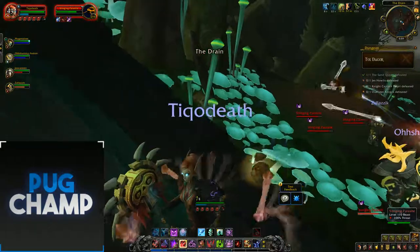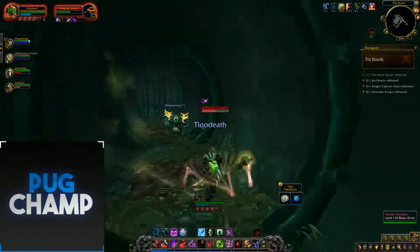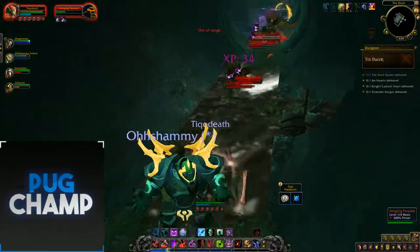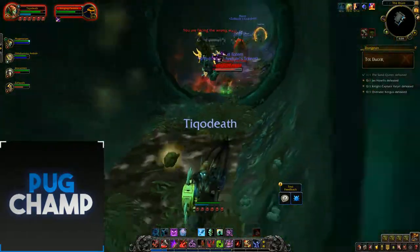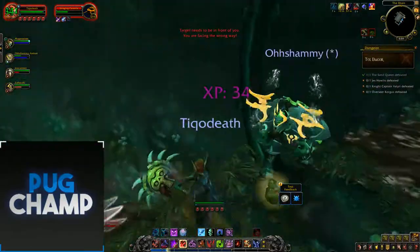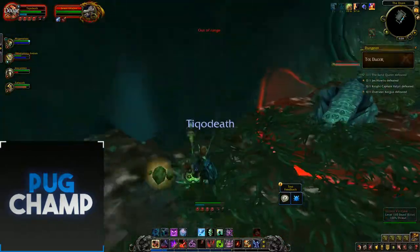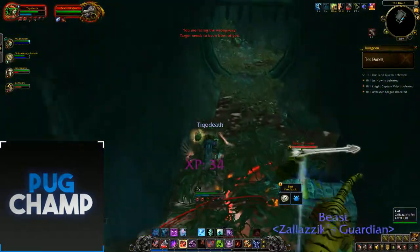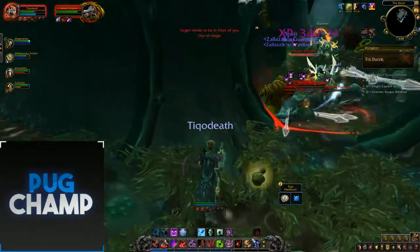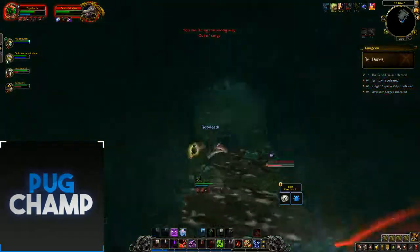Just hitting all these adds, running in here, slowing them with my Death and Decay. It seems parasites spawn after every little section here, so just want to make sure I'm dotting them up with Blood Plague. Once they've got Blood Plague they're just attracted to me because it does so much damage on the alpha. Just make sure Blood Plague is on all of them and kite them in Death and Decay.